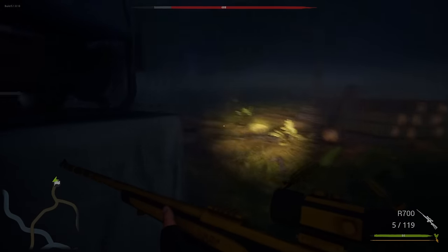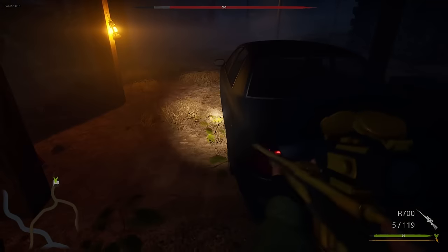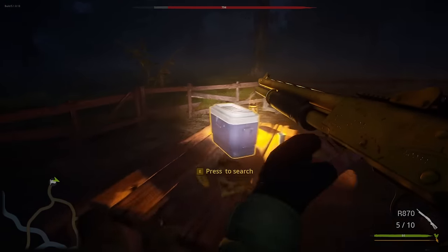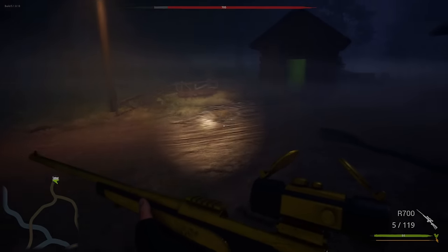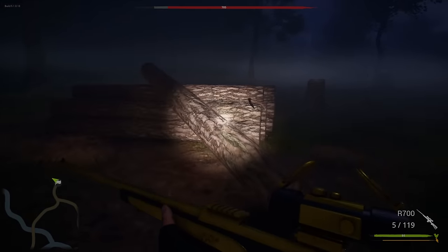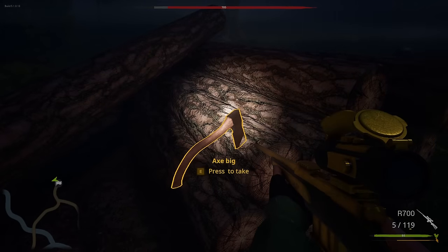So he doesn't actually know where we are, but he kind of has an idea of the area that we're in. I like the AI a lot more now. And I like that he runs away. Because before, he would just keep beating you until he died. We've got him down to 705 out of, I think, 1,200. Something like that. Is that Axe Big? Oh my God, it's Axe Big.